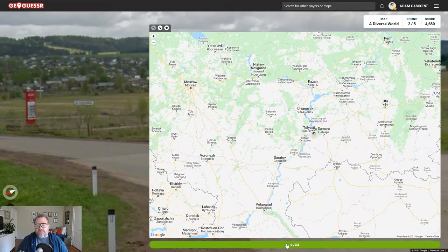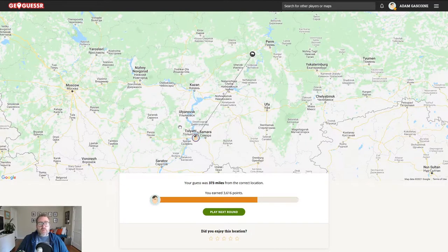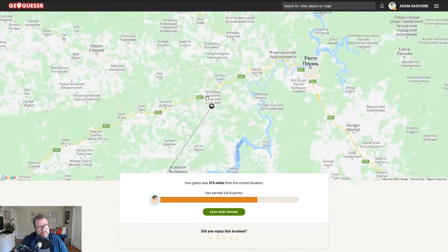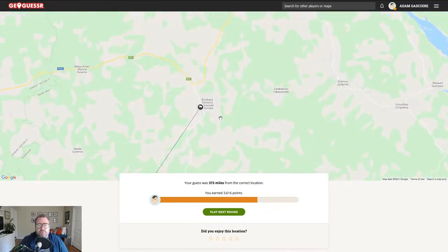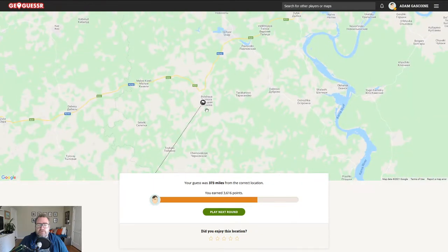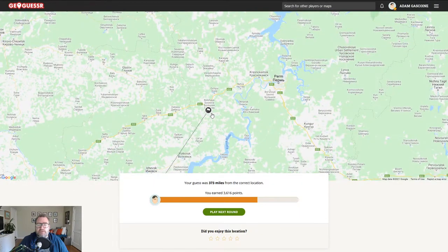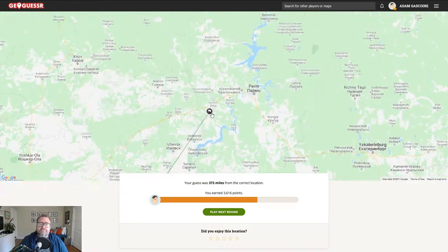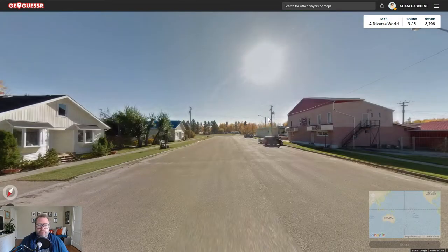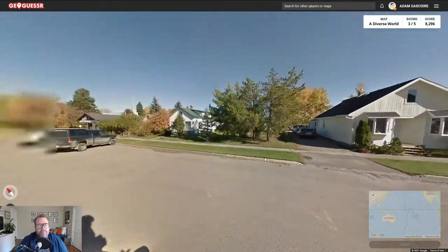I'm just going to pop us there. Not bad for Russia - I mean it's a bad score because I was miles away, but not bad for Russia. What was that place? It was Kochoba. Oh, pretty far out. That's a hard one. Still nil-nil in the game. All right, round three.